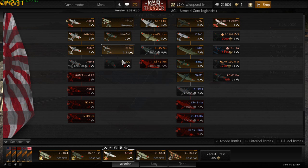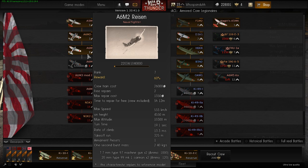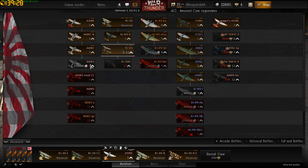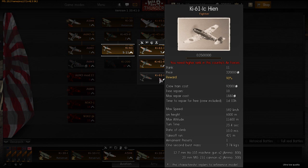Then you get on to the Zero. Now switching over from the American line to the Japanese — these are two different nations with different play styles. The A6M2 is amazing. Look at the stats: the rate of climb isn't very good, max speed isn't very good, armament isn't very good, but the turn time — it says 19.1 seconds on paper but once you're actually flying it's more like a 16-second turn time. It's amazing, just awesome. Then you go down the Zero line.